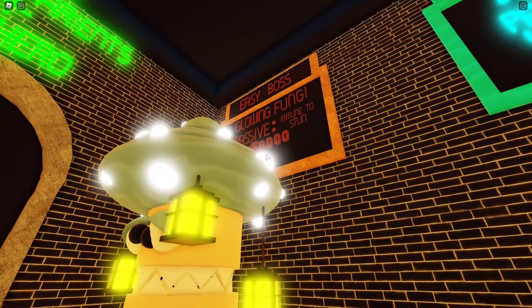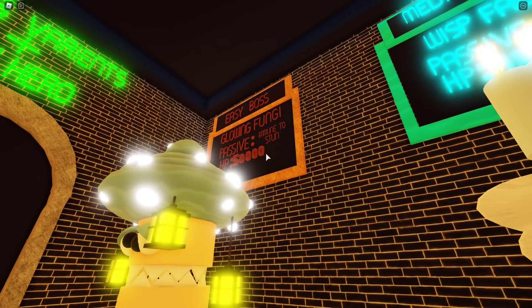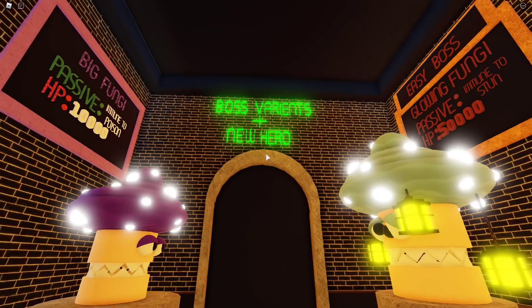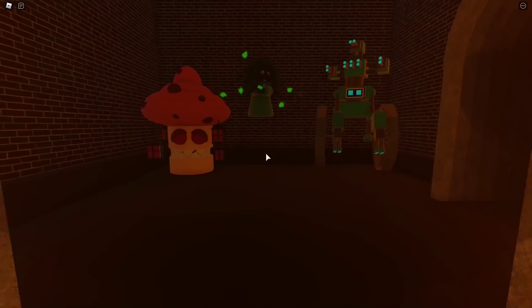Then there's the easy boss — Glowing Fun Guy, immune to stun. Do we even have towers that stun? I don't think we do. That one has 50,000 HP. Not bad. And then we've got boss variants plus a new hero — let's check that out.